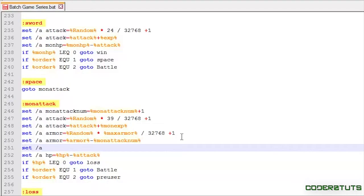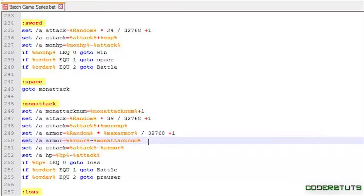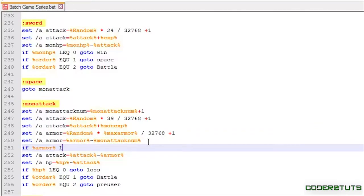Right after this I'll say: set /a attack equals attack minus armor, and from there deduct attack from hp. One question you might ask: what if mon_attack_num is seven and armor is two? Two minus seven is negative five, and that might add to attack. To combat that, right after here we'll say: if armor is less than or equal to zero, set /a armor equals zero.